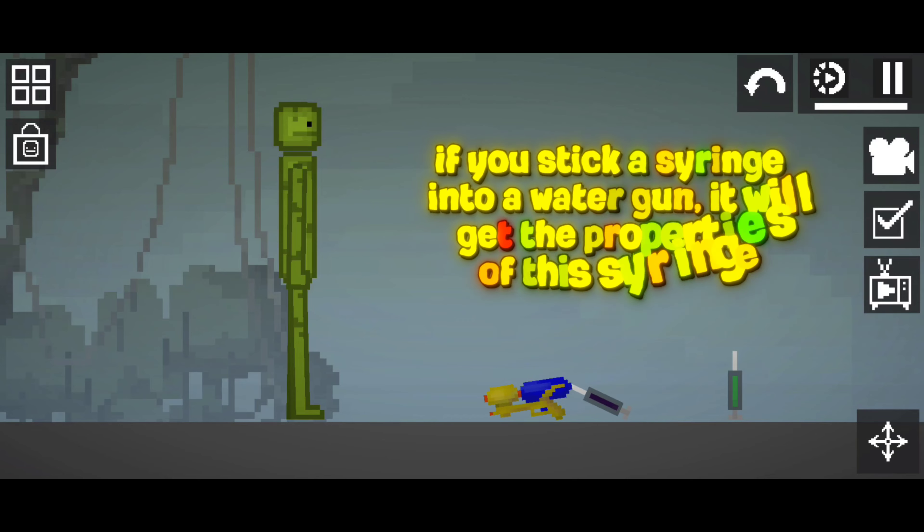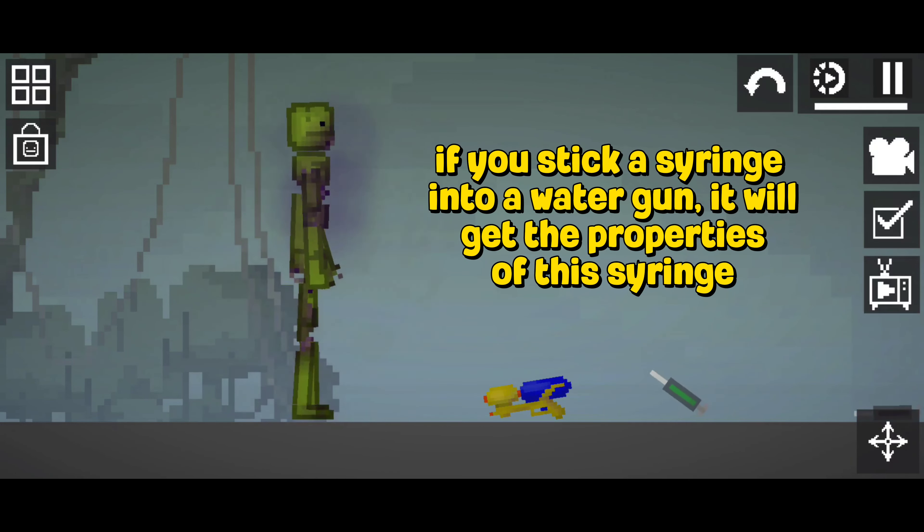If you stick a syringe into a water gun, it will get the properties of that syringe.